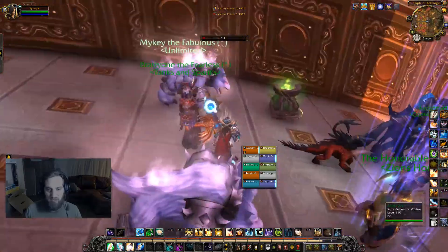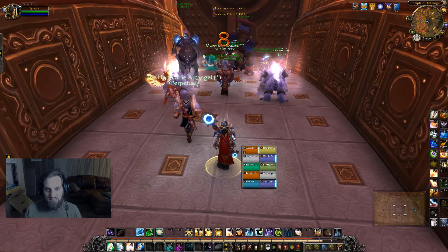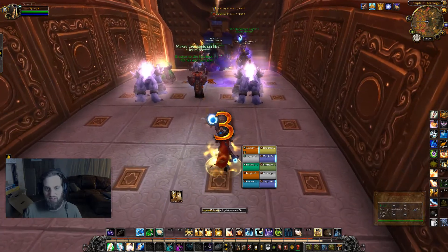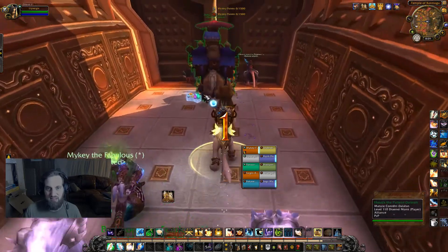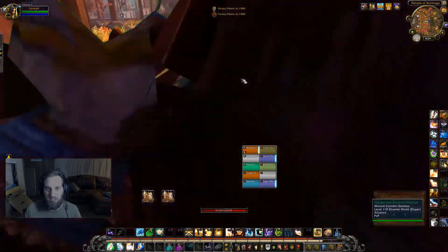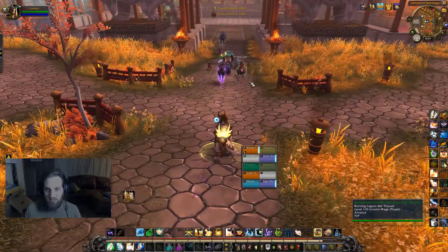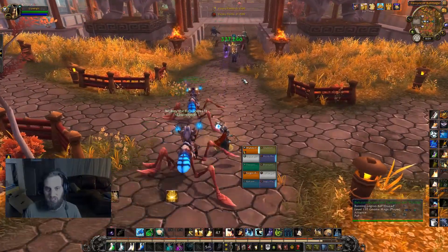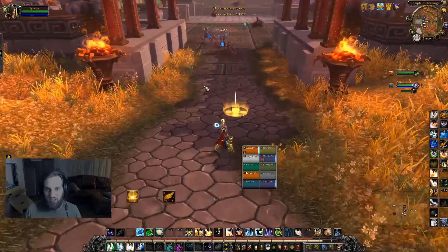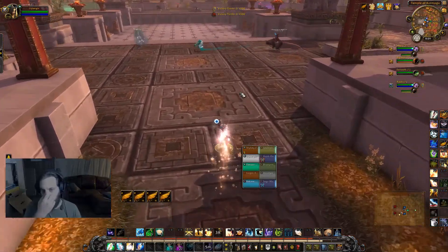I have a macro for Holy Word Sanctify, Angelic Feather, and Mass Dispel that casts instantly where your mouse cursor is. So if my mouse cursor is right here in front of me and I push Holy Word Sanctify, it goes right there. Angelic Feather works the same — that takes one full click out of the rotation.